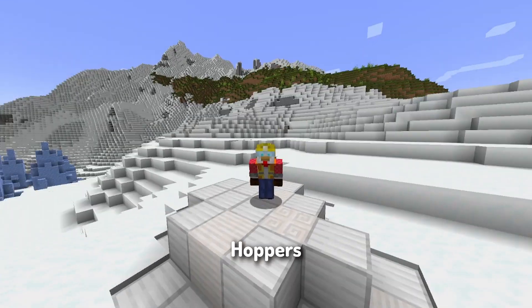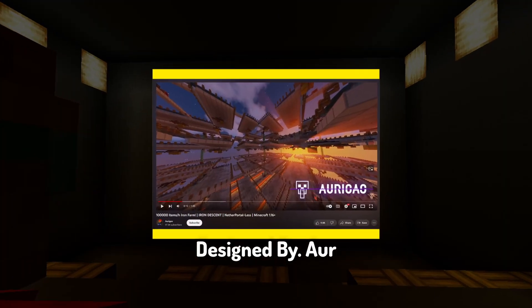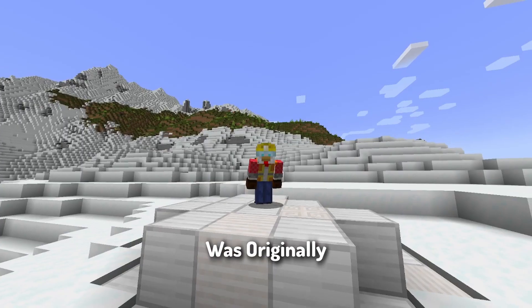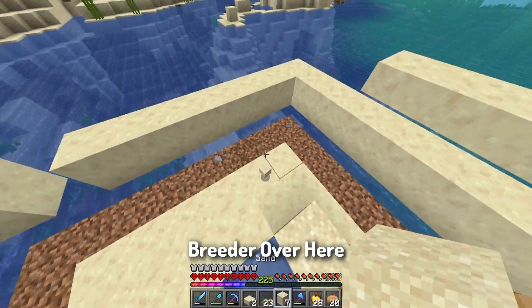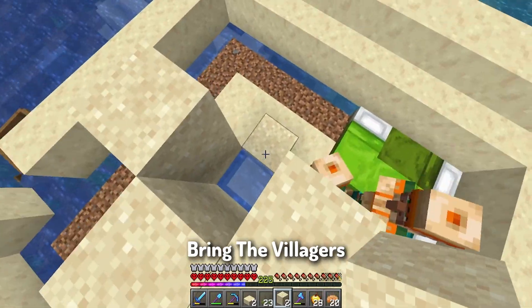After 7 hoppers, we should be ready to start phase 1 of building. Let's make an iron golem farm designed by Oweegis. I don't know the exact output because the farm was originally insane with 36 modules, but we are making one module. Let's make a breeder over here so once the farm is almost done, we can bring the villagers over.